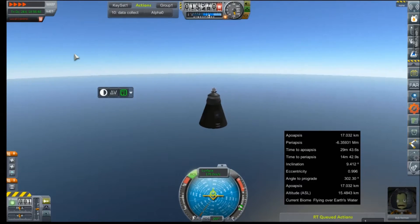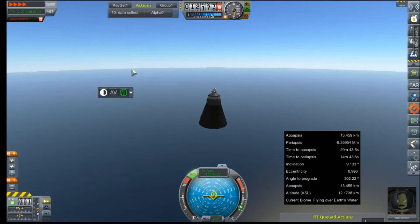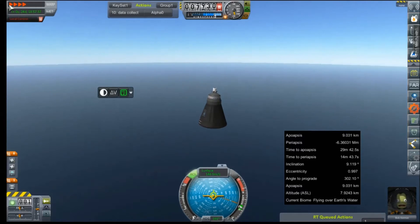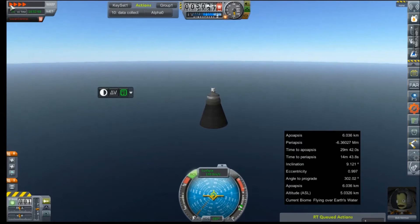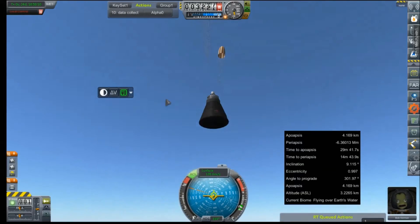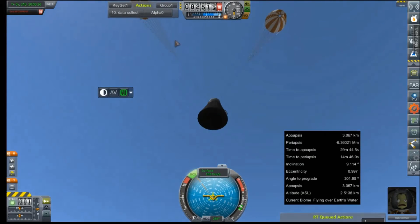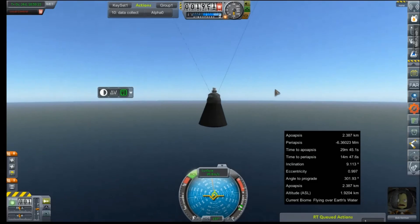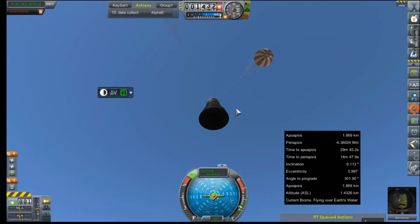We'll just let this coast on in. We should be coming up on chute deployment here any second now. And there they go — both our primary and secondary chutes are out. That's good. That's great news, actually. This is the first time we've brought one of these capsules home on both chutes.